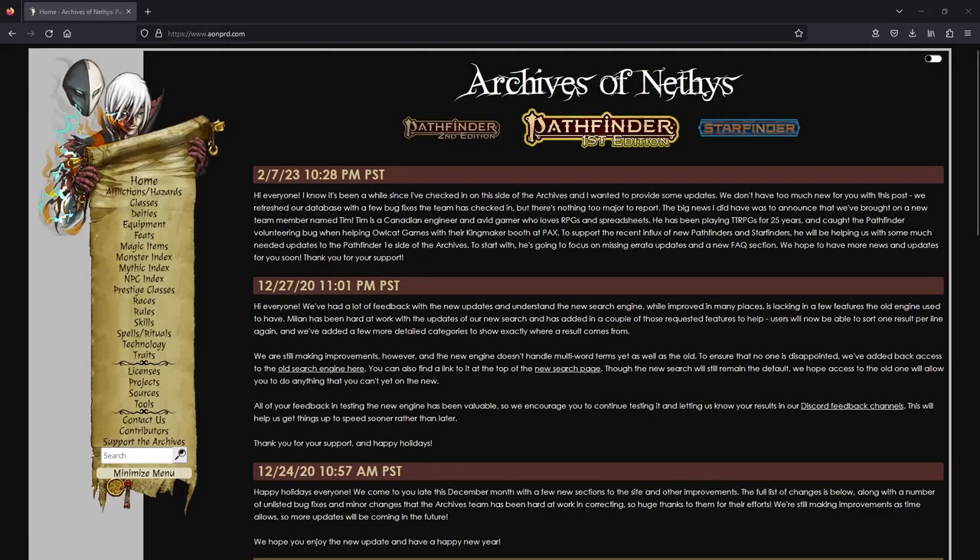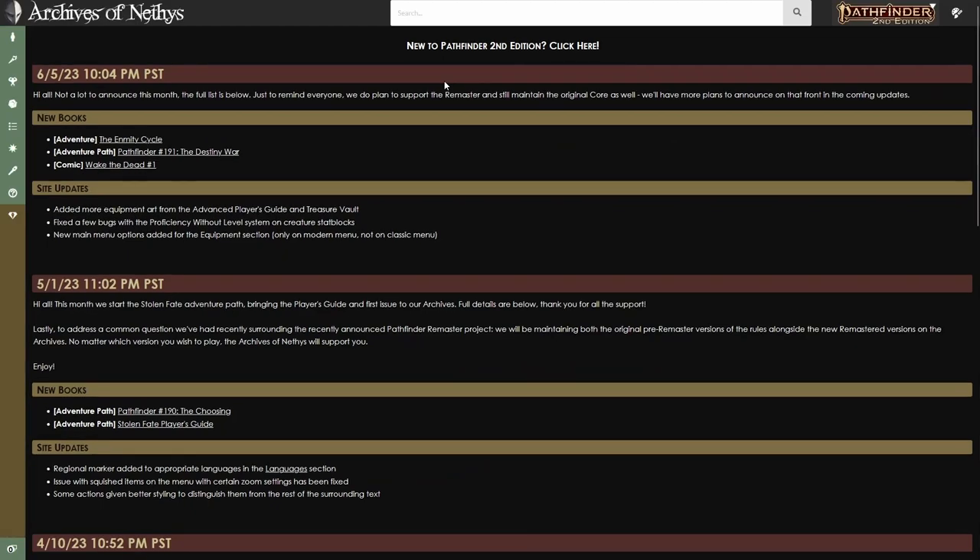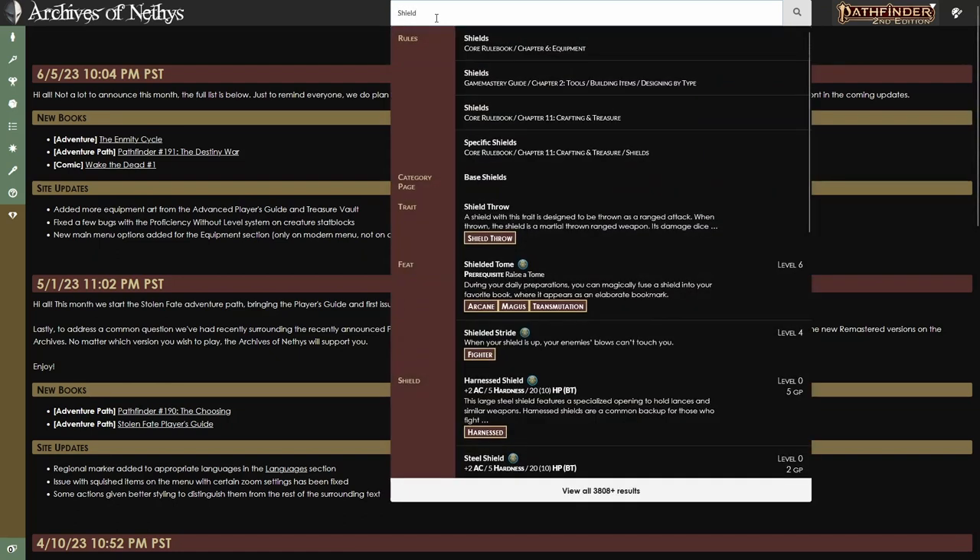Especially because it is usually very easy to find these answers. This is the Archives of Nethys, an incredible free resource where everything you need to run Pathfinder rules-wise can be found. Make sure you click over to Second Edition and pay attention to the tags under each listing — if I'm talking about Shield the Spell and you're looking at Shield the Item, we might have a little bit of confusion. I'll put a link to the Archives of Nethys and all the other resources I'm going to mention in the series down in the description below.